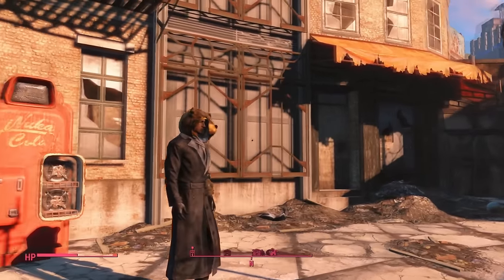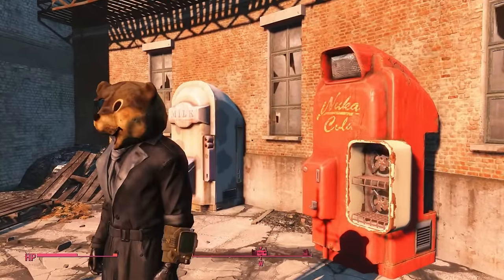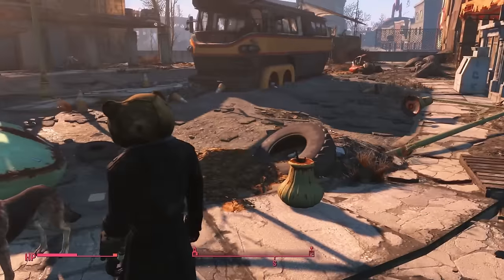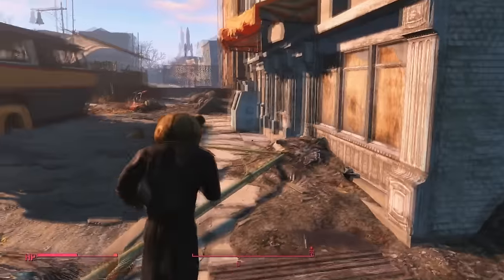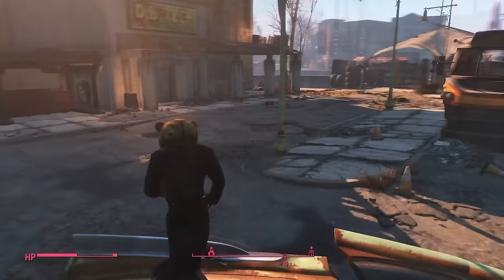Here we have the mascot head — it looks like a teddy bear. You can see the face right through there and it looks pretty cool. It's really awesome; I just really like it. It's unique, it's rare, and it's just one of those things you should have because you look like a teddy bear just walking around.